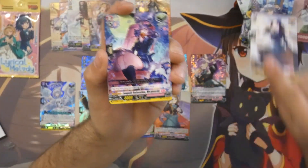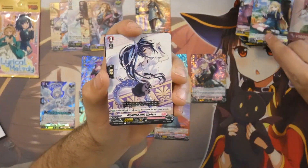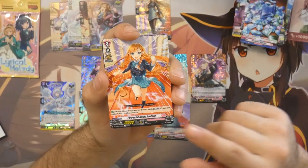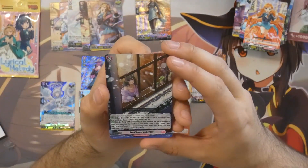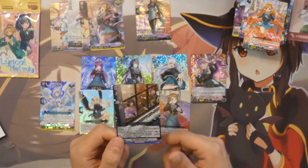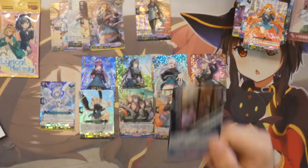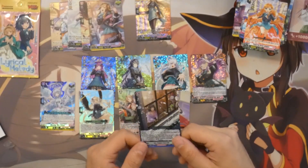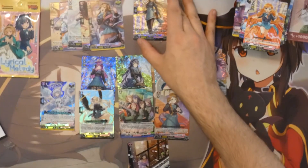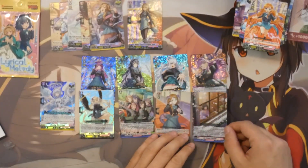With three doubles left I think the last two packs will both contain double rares. Next pack: another Draw Trigger, another Heal Trigger, another copy of Philomena, the grade 0 Clarissa, another Sapphire, Andorra, and for our double R: Six Flower Fractal. This is probably one of the best cards for Lorna Roll and also one of the best artworks in this set. I'm happy that of the Lorna Roll cards, besides the SP, we pulled this one.